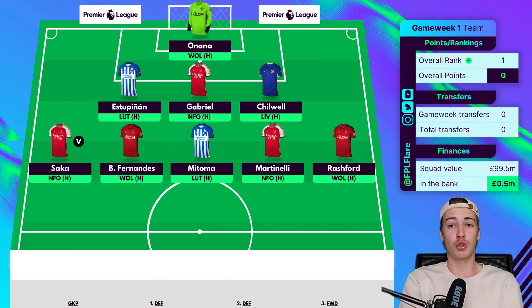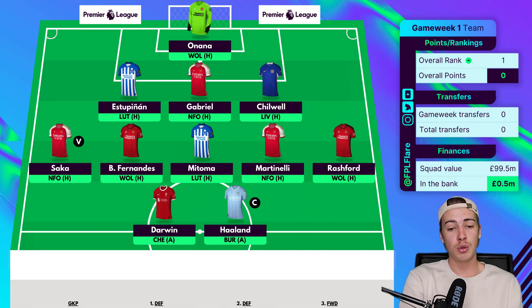Looking at the two starting strikers, I've gone with Darwin Nunez — he's a bit of a differential. With Nunez, Martinelli and Chilwell we have three fairly solid differentials coming into Game Week 1. Nunez gives me Liverpool attack coverage without having Salah. I especially wanted him for Game Week 2 where Liverpool face Bournemouth at home — they put nine goals past Bournemouth last season. Chelsea away in Game Week 1 isn't the easiest but the fixtures after that for Liverpool get a lot better.